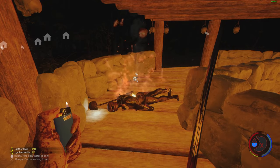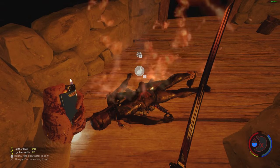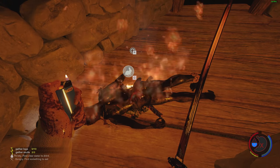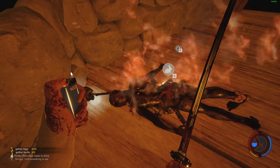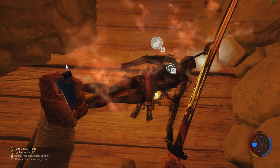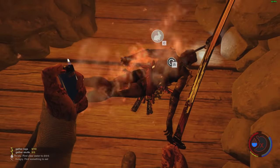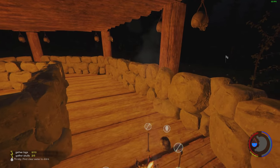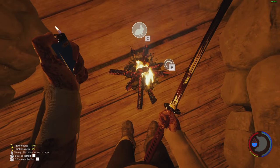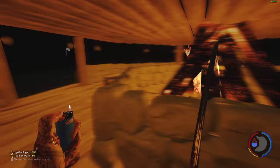Look at all the food we've got — yummy. You can press C now to just place food on the fire without having to go into your inventory every time — that's good. Cook please, I am hungry — cook, cook! Oh there we go. Then boom — I'm going to put the fire out.